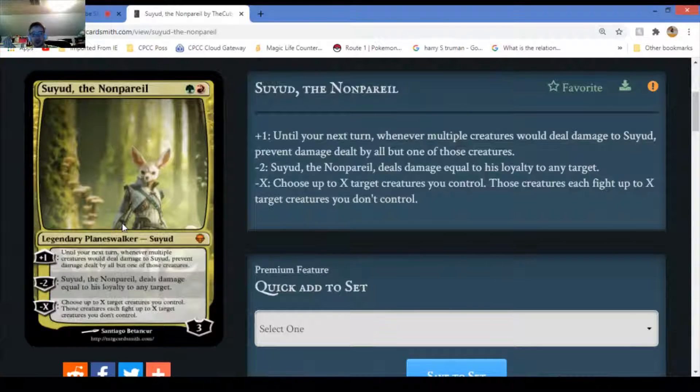You make it your creature that's attacking - that doesn't do much damage. That's an interesting first ability. I'm not gonna comment on this one because it doesn't make much sense. Minus two - it deals damage equal to its loyalty count to any target. For anyone not new to Magic, this dot here represents loyalty counters - there are three loyalty counters in this case.